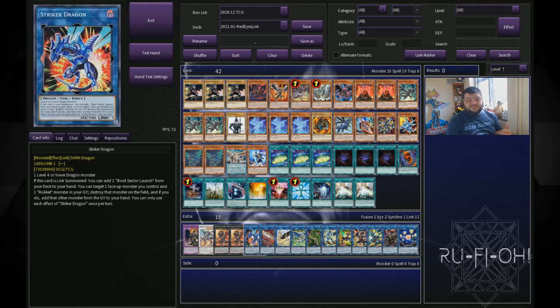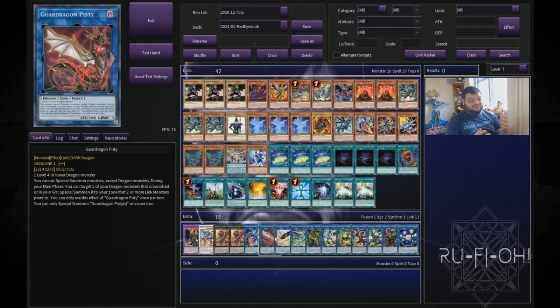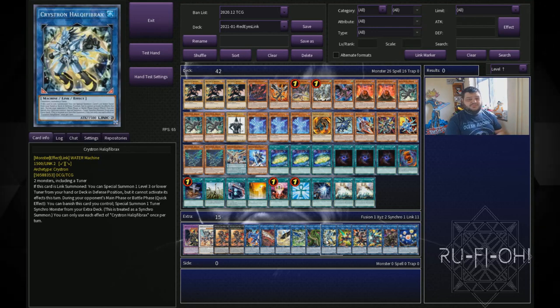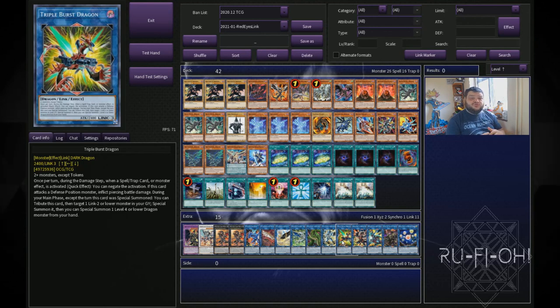We have a single copy of Striker Dragon for our Rocket plays. We've got our Guardragon options — the fact that these are still in the game baffles me. We have a copy of Romulus, which is going to search our field spell and do other useful things. We have a single copy of Predaplant Verte Anaconda — this is for dumping Red Eyes Fusion to get you Dragoon as quickly as possible. We have Halqifibrax because it's free and helps you build advantage quickly. Triple Burst Dragon can be really effective against certain decks and helps you navigate zone positioning when using so many link options.